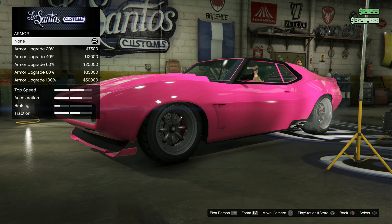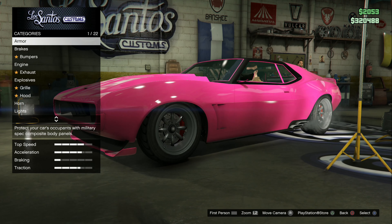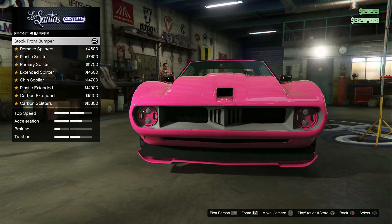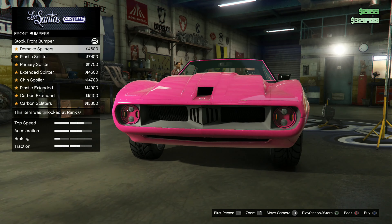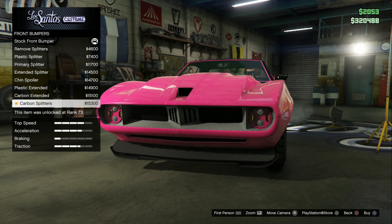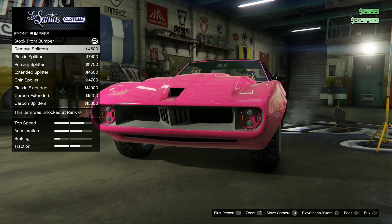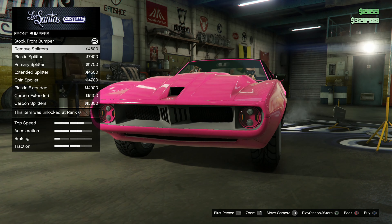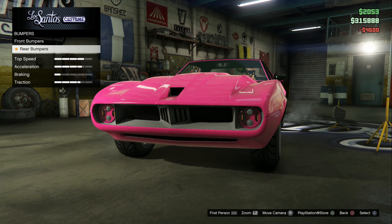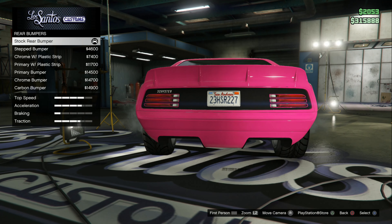First things first — I'll save the performance stuff for last just in case I don't have enough money. $320,000 should definitely be enough, but I'll leave all the performance stuff for last. For bumpers, I'm going to go through all of these at a decent pace so you guys looking at making your own vehicle can see what's available. I think I'm probably gonna go with just no splitter — I like that look more.